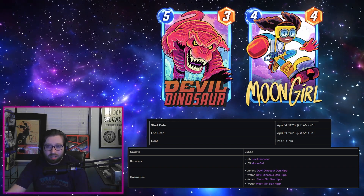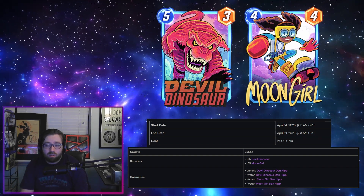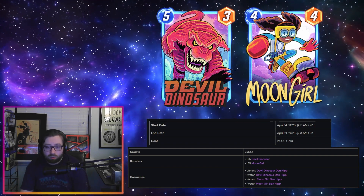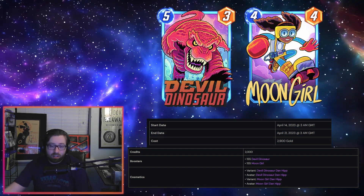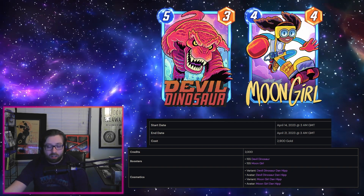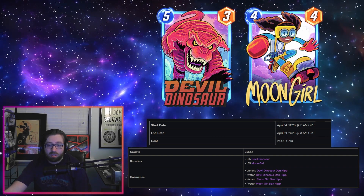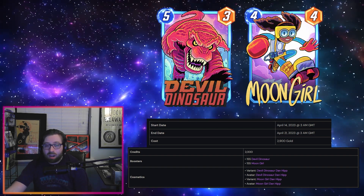They've mentioned a few times now wanting to do more specific artist bundles, as well as the possibility of random variants being a specific category of artist or type of variant — like pixel, like Dan Hipp, etc. So that'll be a cool thing we might be seeing in the future, but for now we have a new bundle featuring Devil Dinosaur and Moon Girl in the Dan Hipp style.